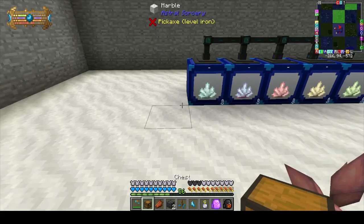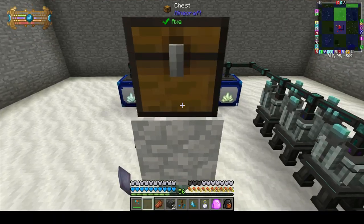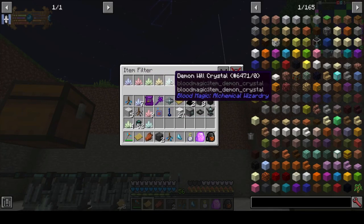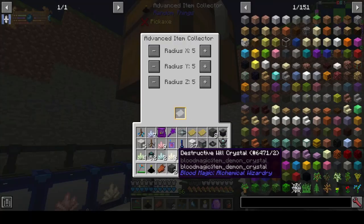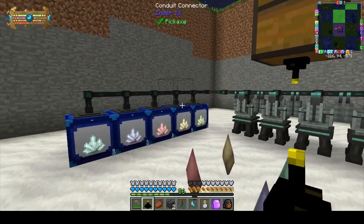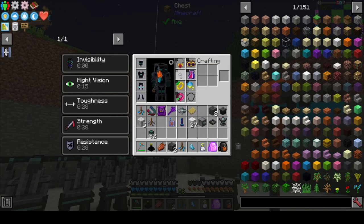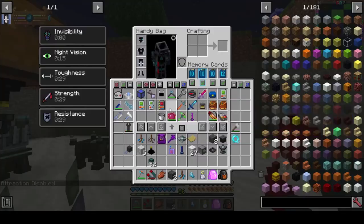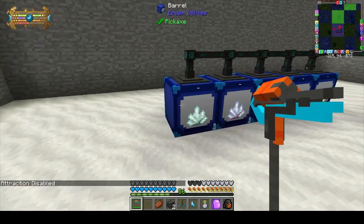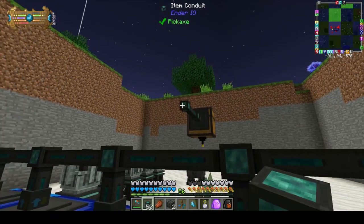Our next step is to get a chest — let's go up from this by one and put a chest there. We're going to use an advanced item collector with a filter with each of the five types. Put a filter in and go five blocks in that direction — that should be fine. This is going to start to grab these crystals. I'm going to take off my magnet. What will happen is these will slowly start to fill up. We're then going to extract from here on green to stick it into the barrels — this will let you build up a buffer, and at that point you have all five wills completely self-sustaining.